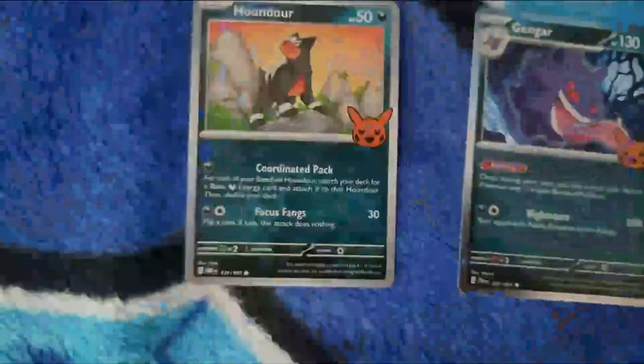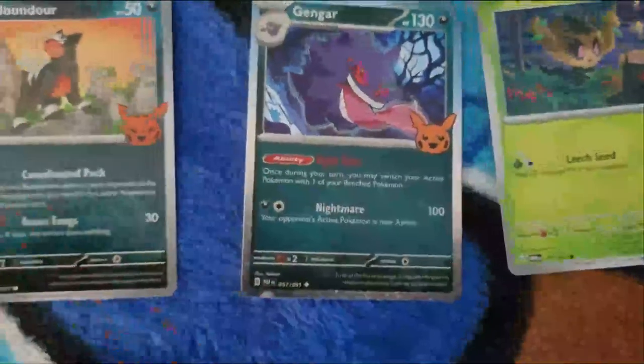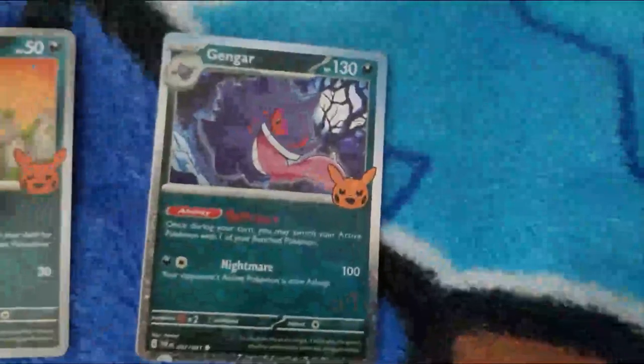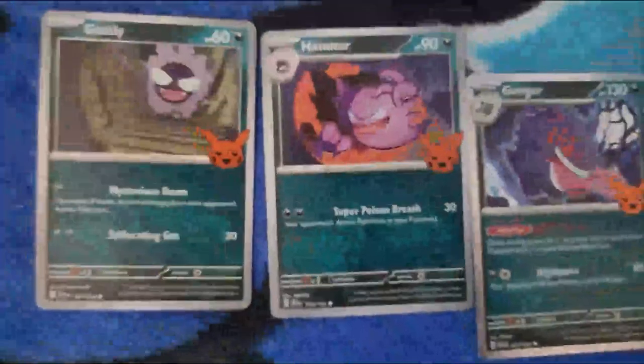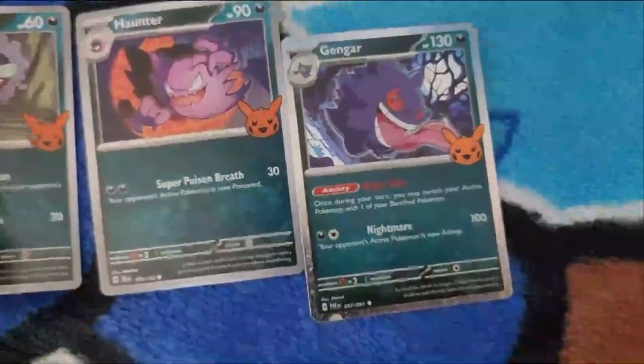Here we go — Houndour, Gengar, and a Froslass! If I'm correct, we have finished the Ghastly line — Ghastly, Haunter, Gengar. There's a Houndour right there. Now technically we have ourselves an entire Gengar line for Halloween cards, which means we have at least two teams we can actually build based around these Halloween cards.